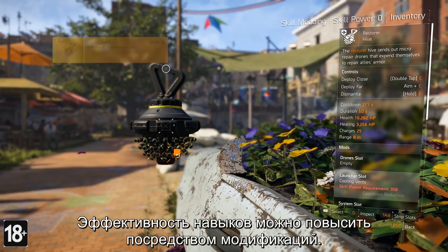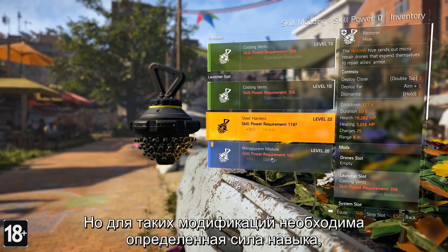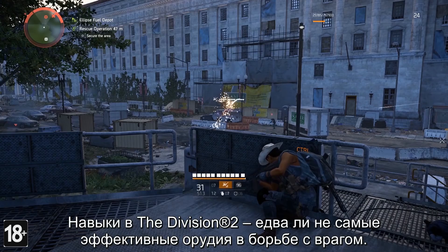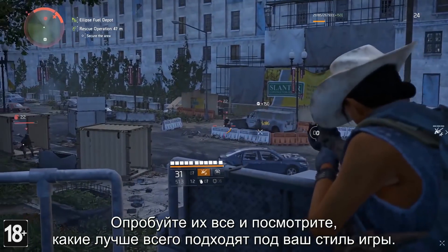The effectiveness of your skills can also be pushed further through the use of skill mods. These mods have skill power requirements though, so make sure these are met when you're customizing your loadout. Skills in the Division 2 are some of the most powerful tools in your kit, so make sure to try them all out and see what fits your playstyle.